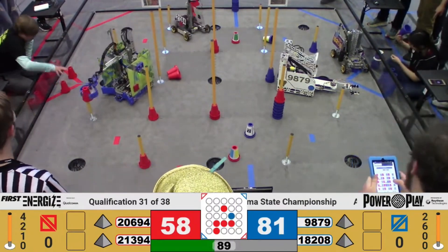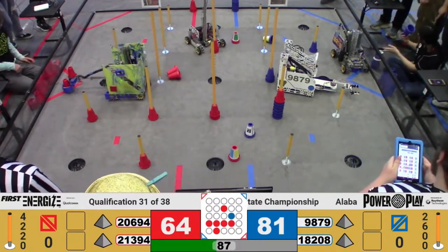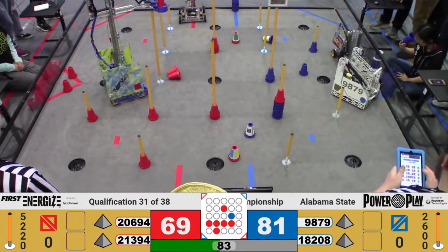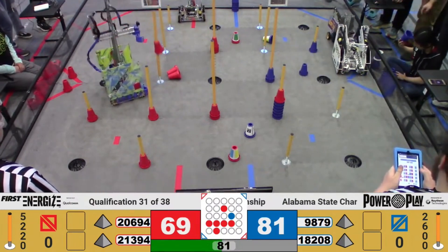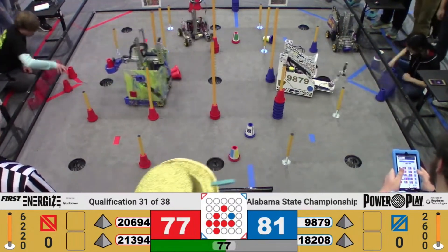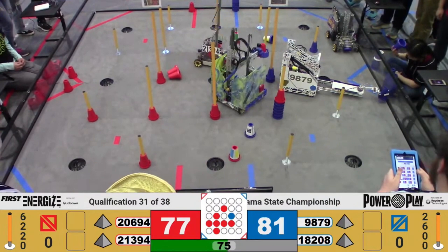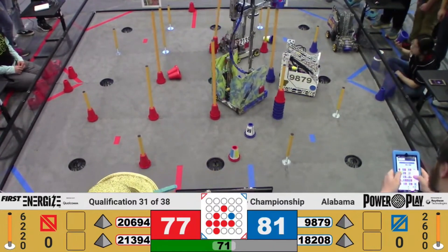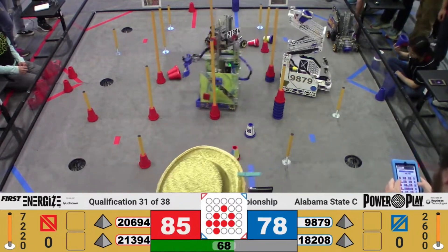Taking ownership of that, now the Craft Coalition is going over to the low junction and taking one red cone there. It looks like the FTA is coming over and helping out Trinity Titans. Root negative 1 is pushing the robot out of the way so they don't get those penalties for the human player. And the root negative 1 strategy has begun. The journey is now started. It looks like Craft Coalition is now on the high junction, putting on that red cone there.